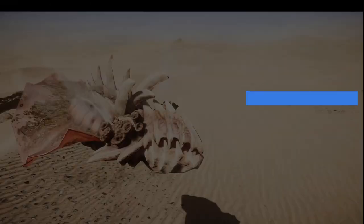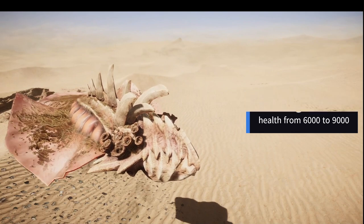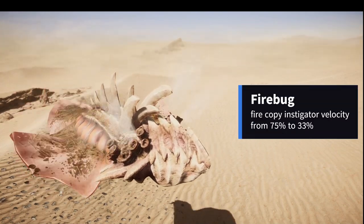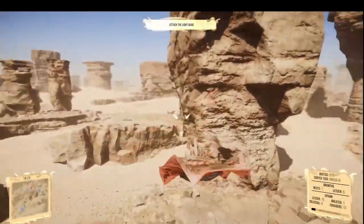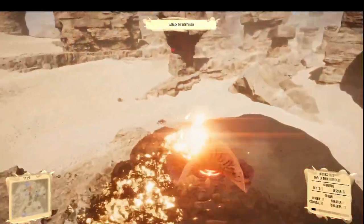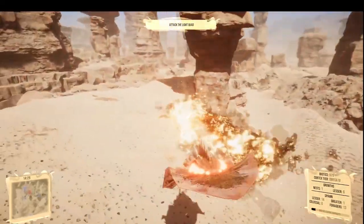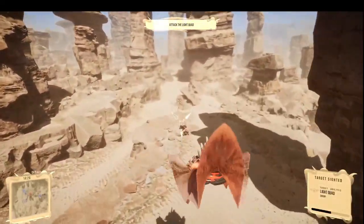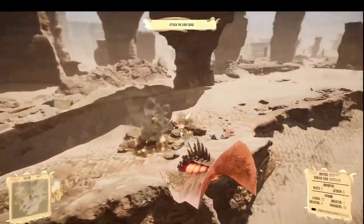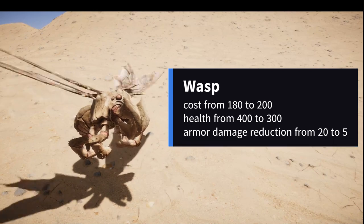Next we got flying units. Firebug has seen some love: health went up from 6,000 to 9,000, and the firebug fire copy instigator velocity went from 75 percent to 33 percent. I'm not entirely sure on that last part, but I believe it has to do with drop shot behavior on those projectiles. From my experience playing after the update, I noticed there's not as much fall-off as we've seen previously, and the health change is definitely a good one.